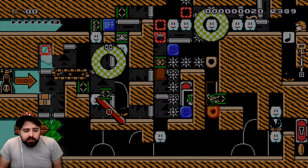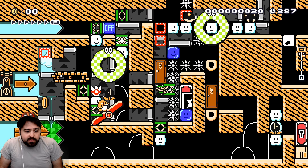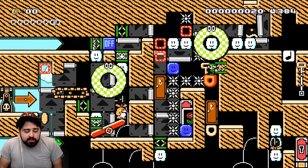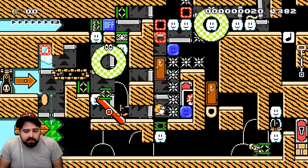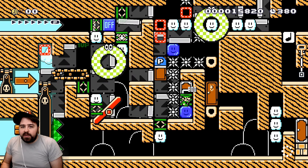Now go back through the door, hit the P-switch, get a shellmet, run around to the side, go through the door, and puzzle solved.